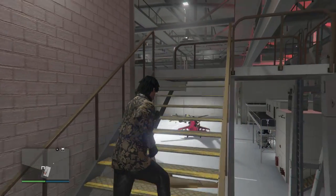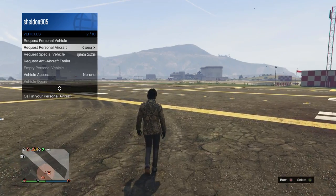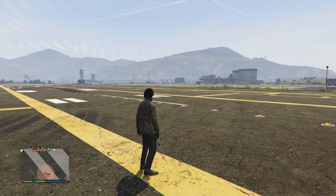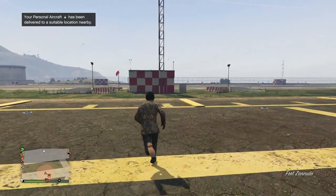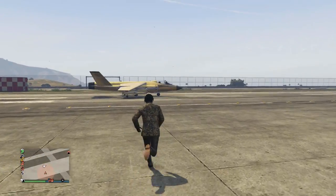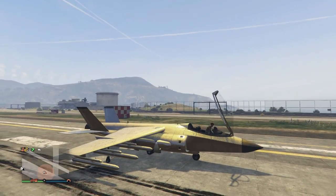The main reason I'd recommend buying a hangar is being able to spawn and request your personal aircraft. If you bring your Hydra or Akula from Pegasus and drive it into the front of the hangar, you can make it your personal aircraft. It will then be delivered to a suitable nearby location — much closer than Pegasus spawns — and will come with any upgrades you've applied. A gold Hydra, for example, is pretty cool.